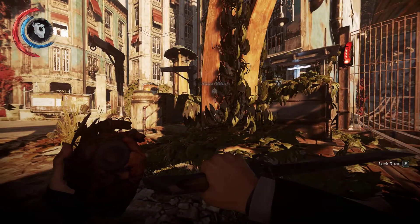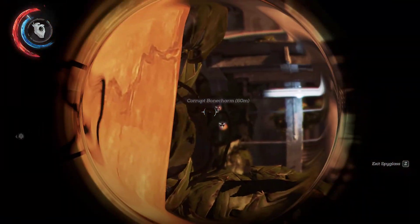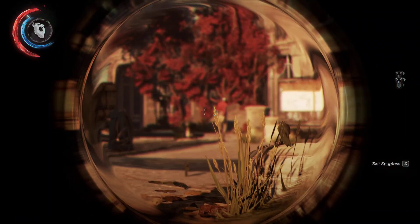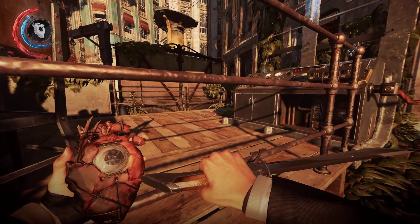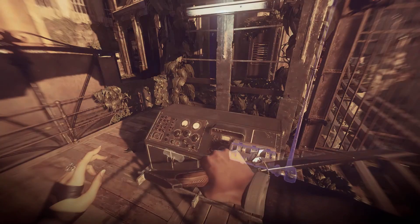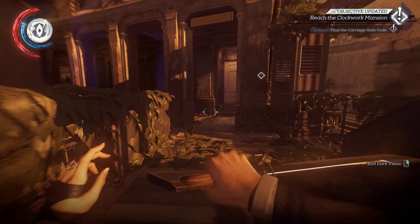Let's do it. We got a rune there, and we have two Bone Charms there. I don't think there's anything else, but there are guards over there, so I am going to avoid them. Oh, we have Gate Codes — find the Carriage Gate Code.